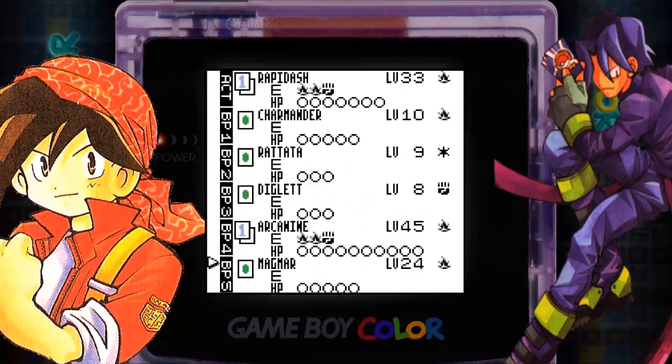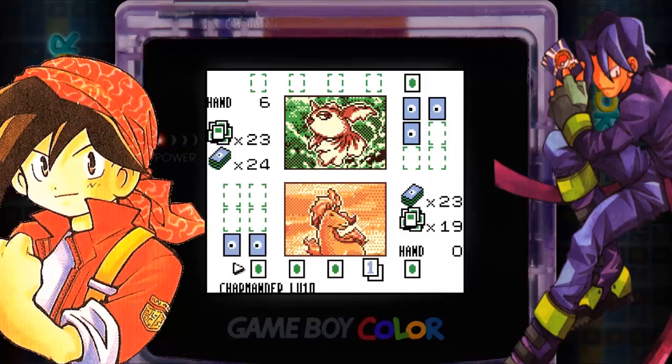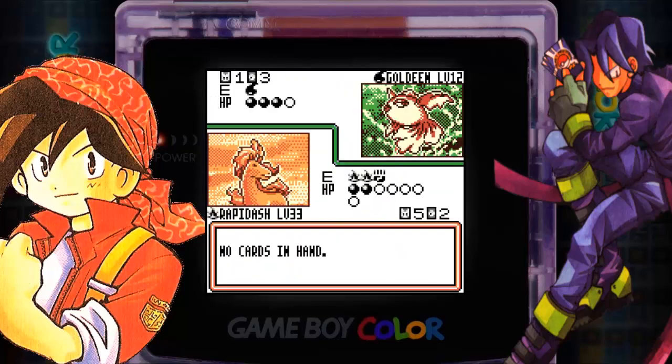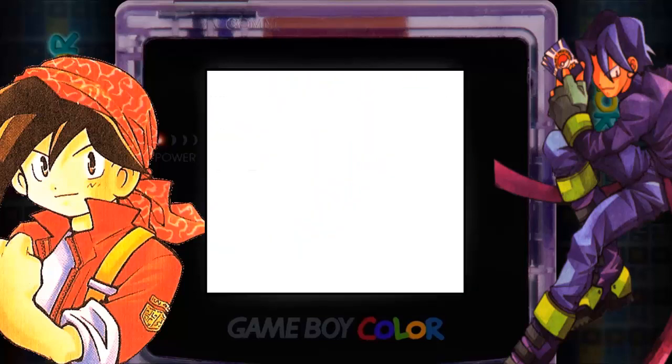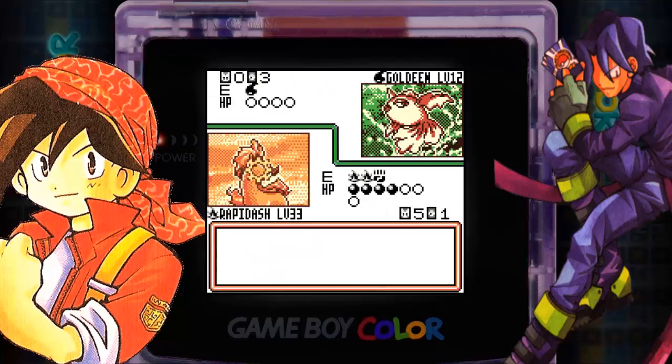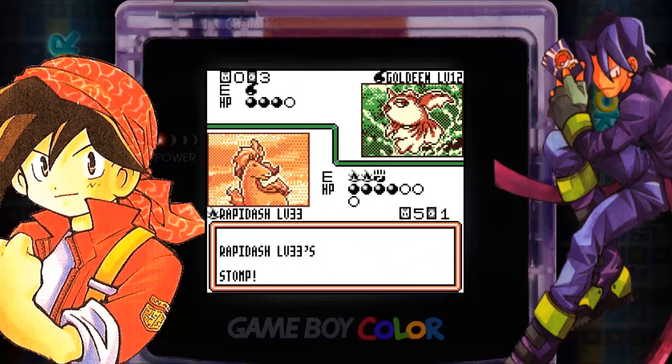The incoming Goldeen — another Water type once again. If it wasn't for Rapidash we could have gotten absolutely murdered — he only has Water types. This time Agility didn't get the protection effect, so we're gonna take 20 damage. We're gonna start powering up that Magmar, but Rapidash will be able to finish it off. Agility didn't work this time but the damage is already done — one more prize card. Another Goldeen comes in — what can it do? Absolutely nothing. 10 becomes 20 due to the weakness. Agility — this time we are protected, and this is basically gonna seal the game unless he switches. We managed, thanks to Rapidash, to beat this deck full of Water types.